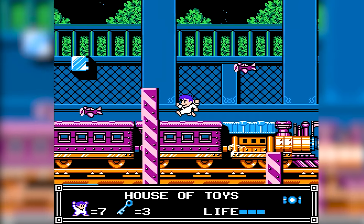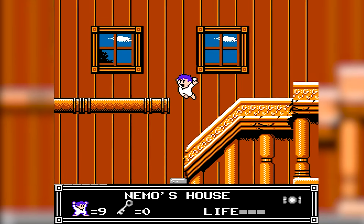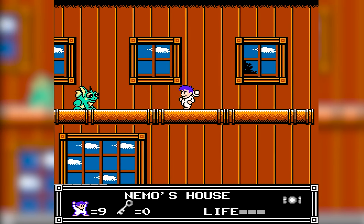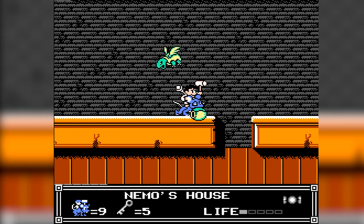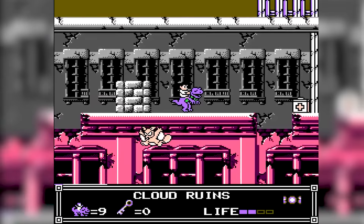Gameplay is all about exploration and transformation. You'll navigate through expansive side-scrolling levels, hunting for keys to progress, and swapping between Nemo and his animal buddies to tackle various challenges. Each critter brings its own set of skills, making every level a new puzzle to solve.